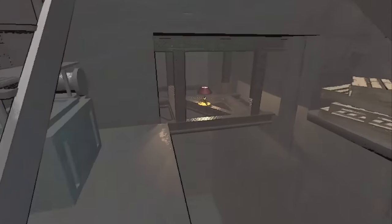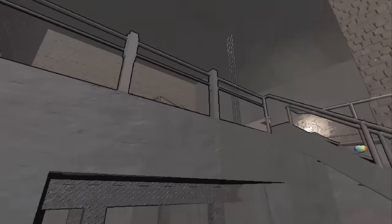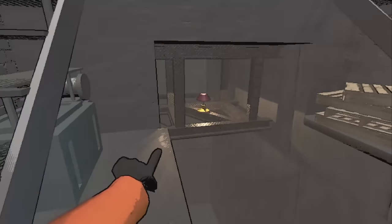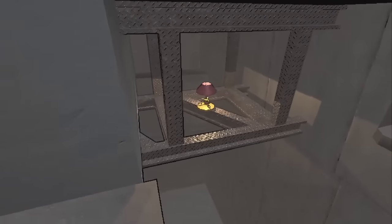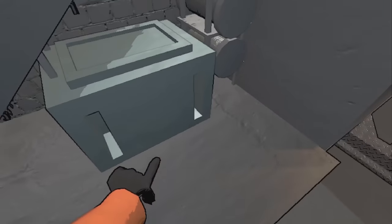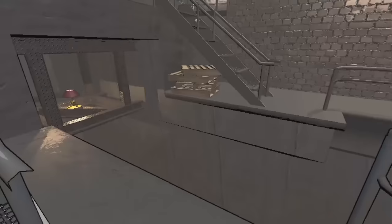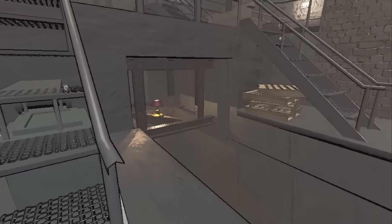The next stuck spots are in the belt room on the factory interiors, under this little overhang. You'll see lamps commonly spawn right here, and it's really annoying because most people go for the lamp and end up falling and dying in the pit below.